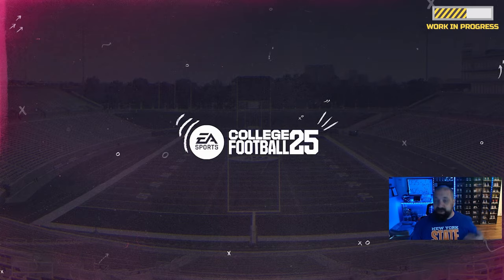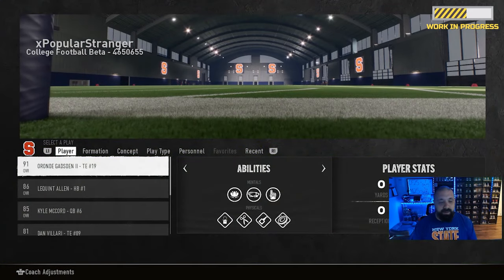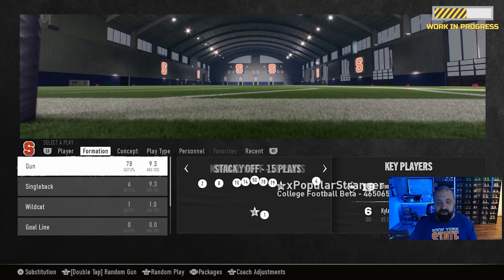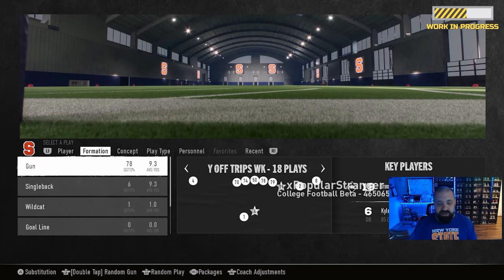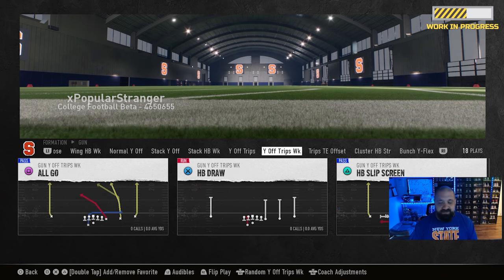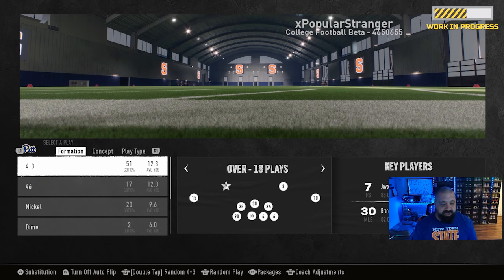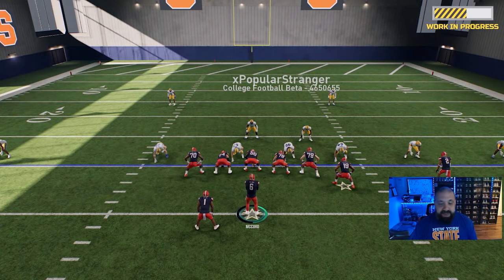The number one thing is you've got to pick a pass play — this is going to be a passing feature only, and it does have some limitations. We'll just go with a random formation out of shotgun, trips formation here. For the most part it doesn't matter what routes or plays you pick because you can change a bunch of different things. We're gonna go against a random defense every time.